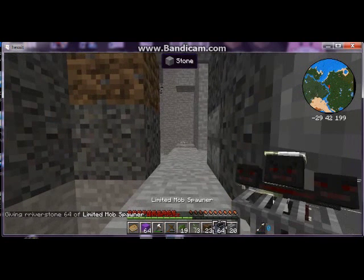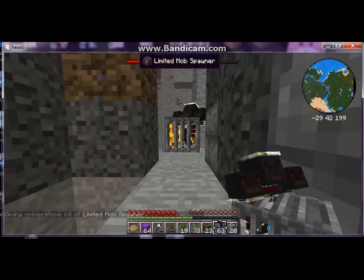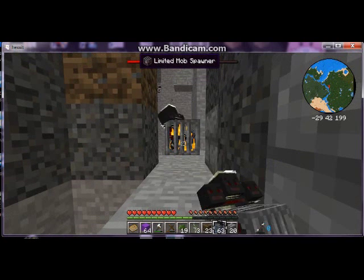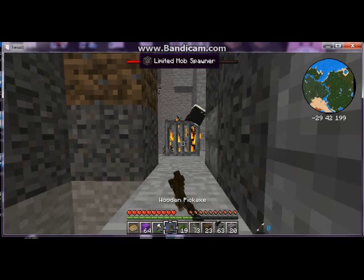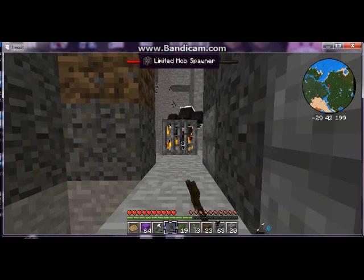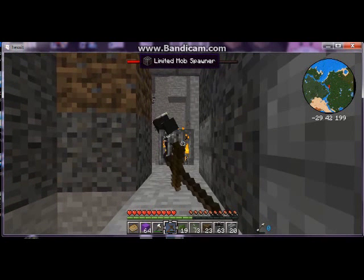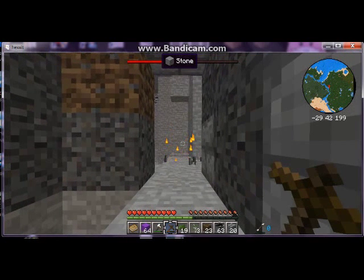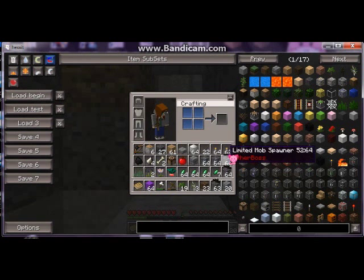Why anybody would want 64 wither spawners I don't know. Then I panicked and couldn't get rid of them — even though I'm on creative, if that thing spawned a wither, would it tear up that beautiful ravine I found? So there I am with a wooden pickaxe trying to kill a wither. But I'll keep the XP, thank you.